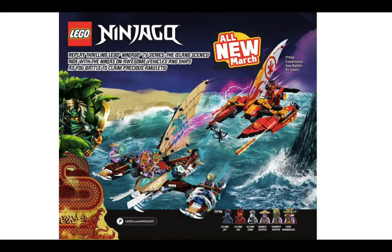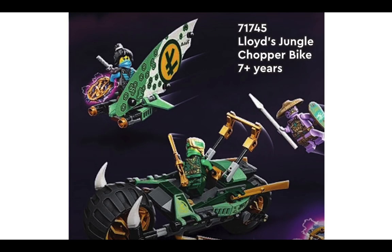What's up guys, Niar here. Today I'm here with the Ninjago Season 14 sets and we're going to be analyzing these for you. First up we have set number 71745, which is Lloyd's Jungle Chopper Bike. This reflects how this season is going to be a jungle season. We also have a look at Nia's suit in the top left corner.